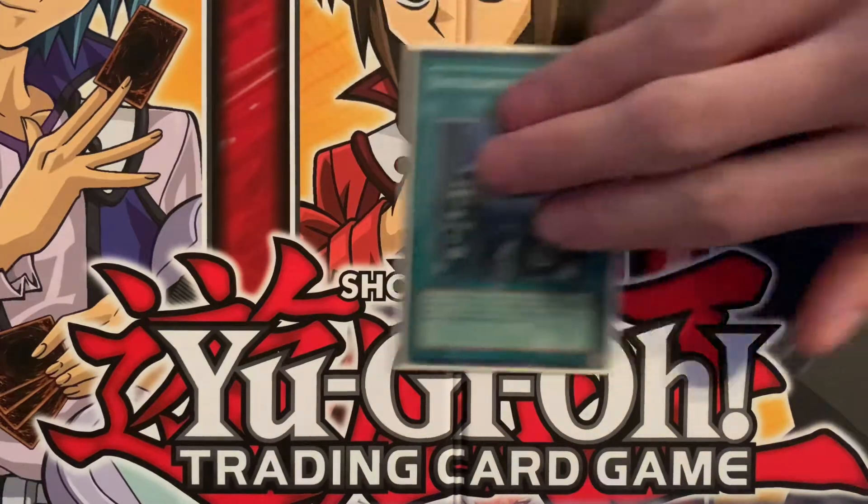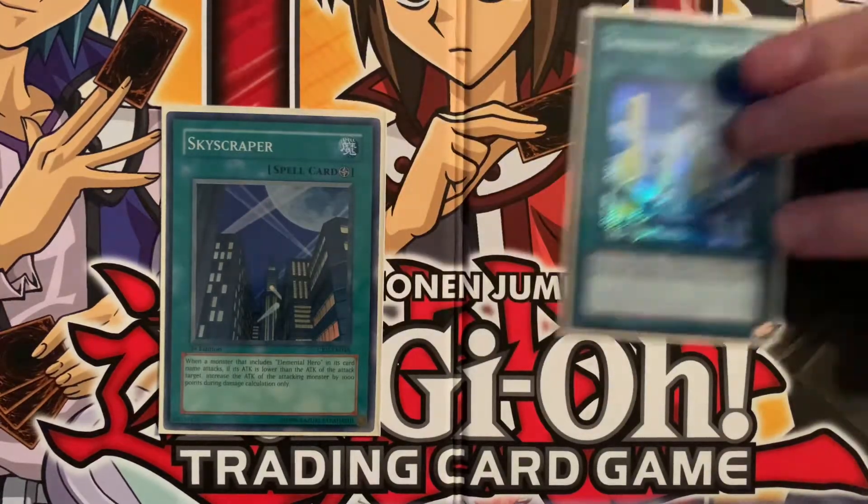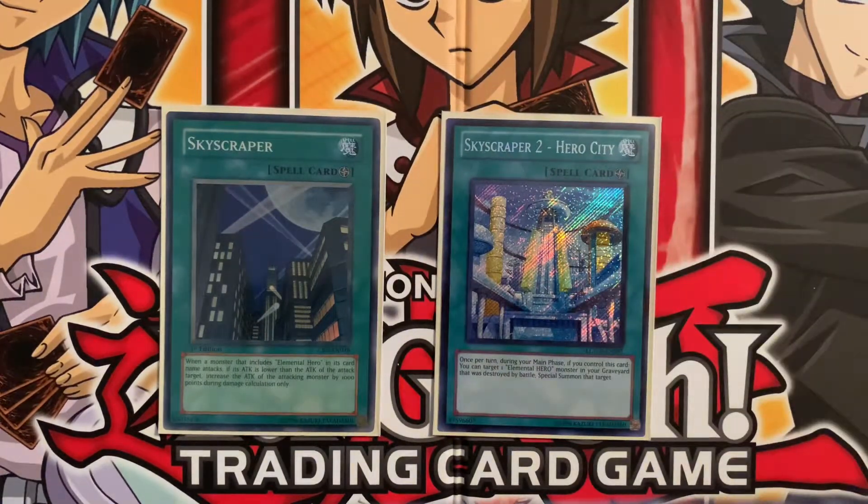Two staples of his Elemental Hero strategy: we have Skyscraper as well as Skyscraper 2. Skyscraper really comes in handy considering most of the monsters — except for Necro Shade and Blade Edge — are all really low attack, probably 1000, 1600, 1200, even 800 for Clayman. So Skyscraper is very helpful. As for Skyscraper 2, that's probably my favorite spell in the deck. This card really helps slow down the game — being able to pop an Elemental Hero out there to chump block, stall, and resummon it the next turn over and over again is super helpful.